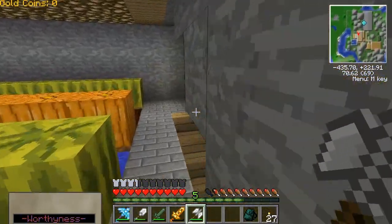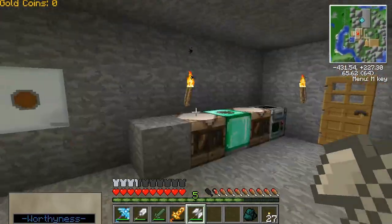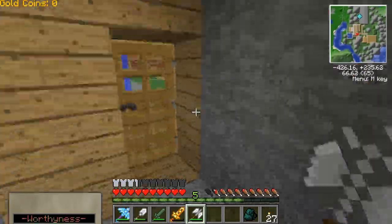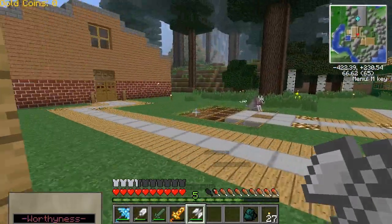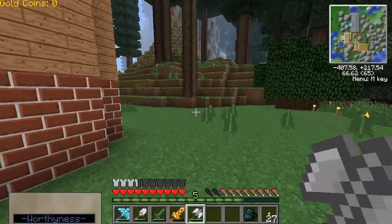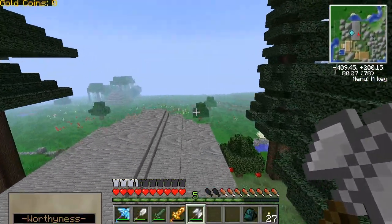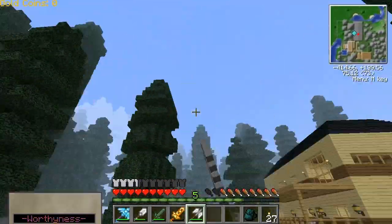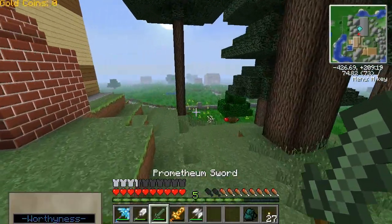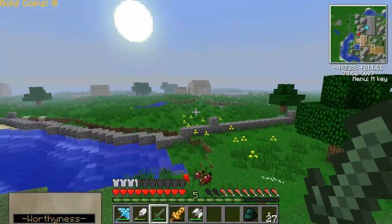If you can recall from the last recording session, I was having some major drops in frame. Right now I believe it's fixed, and I've found out what was the actual cause of the problem, which was Millonair. Millonair apparently is not compatible with the Extra Large Biome Mod, or Biome XL, whatever it's called — the Biome Mod I currently have installed. I believe that's what caused the frame rate to drop. So now all you see is this village over there.